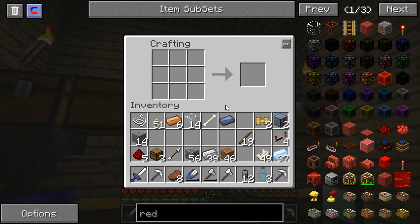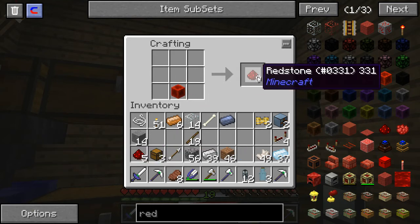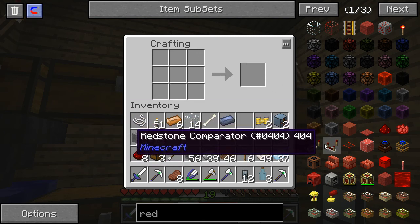Comparators. So I need three torches per one, I need two of them. Comparators. Sweet.